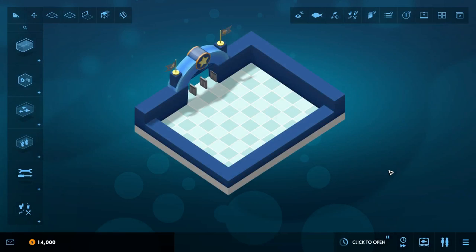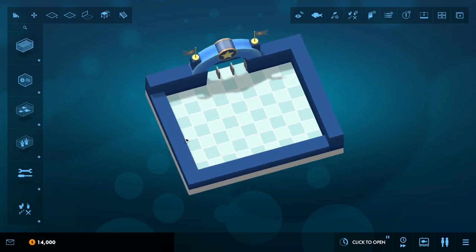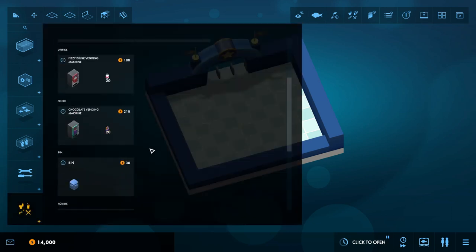One of the aspects of hard difficulty mode is that staff expenditures are more expensive. So we need to be a little bit more strategic and tactical about how we build out our initial aquarium, because we've got to get ourselves good and profitable and get our science and ecology rolling in — toot sweet. One of the newest things besides the freshwater content that they've added, and we get to play with right off the bat, is the posters.